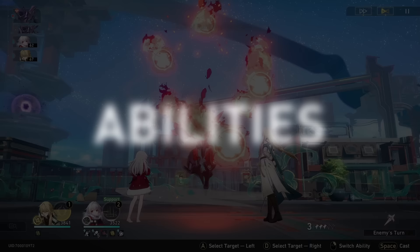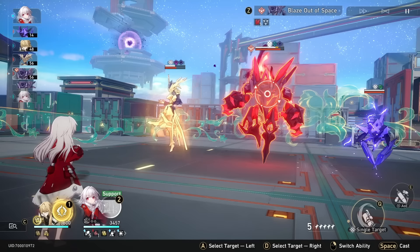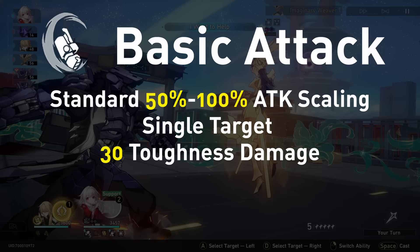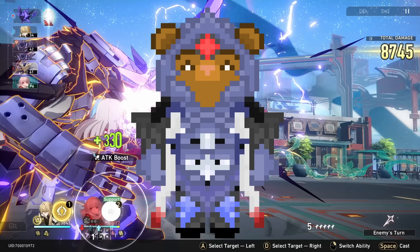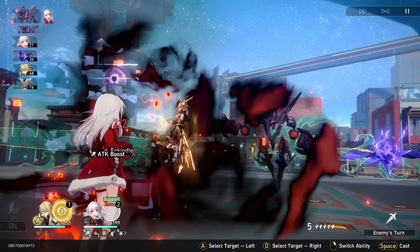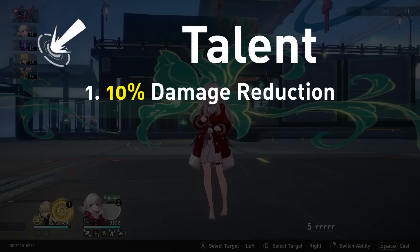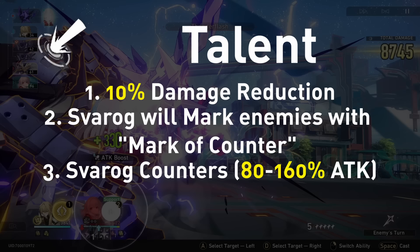Her basic, 'I Want to Help', will not let Clara help, and instead will send Svarog flying at the enemy for a sucker punch. This deals a standard amount of physical damage to 1 enemy, dealing 30 toughness damage, regenerating 20 energy, as well as 1 skill point. Her talent, 'Because We're Family', is the core component that ties the rest of her kit together, and will grant Clara 3 different effects. The first is a 10% damage reduction when she is hit by enemy attacks. The second is that whenever she is hit, Svarog will mark the attacker with the Mark of Counter. The third is that Svarog will counter-attack, hitting the enemy for a large amount of physical damage, dealing 30 toughness damage and regenerating 5 energy every counter.